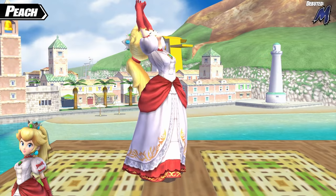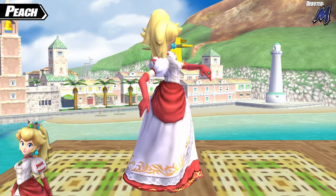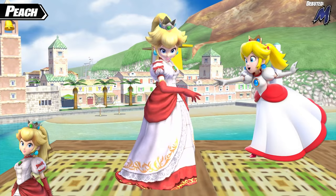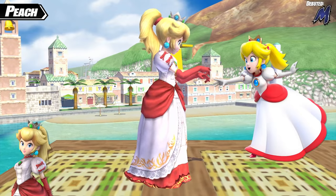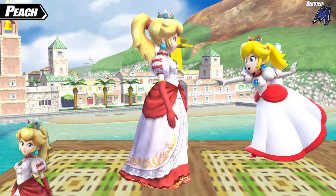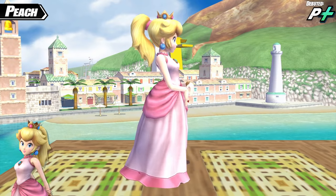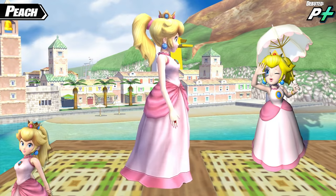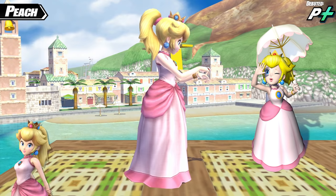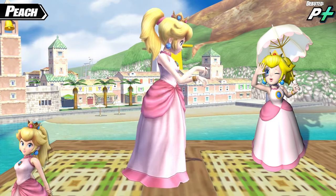The next costume is a semi-alt, again giving Peach red and white attire, but this time putting her hair up in a ponytail. This comes directly from her design in Super Mario 3D World when she picks up and equips a fire flower, and also includes fire effects instead of hearts. The other ponytail alt puts her in attire closer to her normal appearance, though with no gloves or sleeves. This is based on her look from Super Mario Sunshine, where she was going on a tropical vacation.